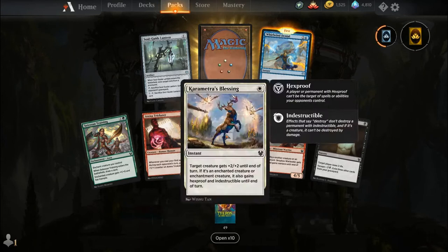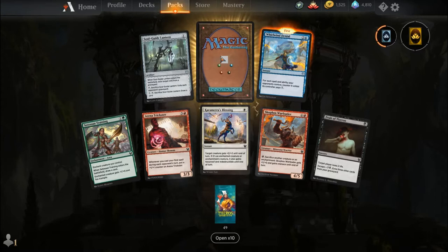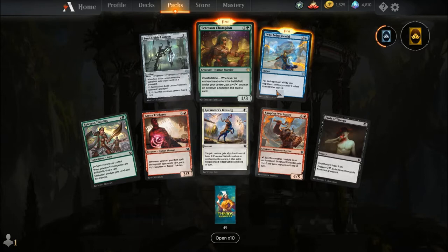Satessan Training, Arena Trickster, Karamatra's Blessing, Skophus War Leader, Fruit of Tyzeris, Soulguide Lantern, Whirlwind Denial — the counterspells are going to be nuts — and our rare is Satessan Champion. For two and a green you get a 1-3 creature Human Warrior with Constellation: whenever an enchantment enters the battlefield under your control, put a +1/+1 counter on Satessan Champion and draw a card. Who loved Eidolon of Blossoms back in original Theros? This thing is so pushed.